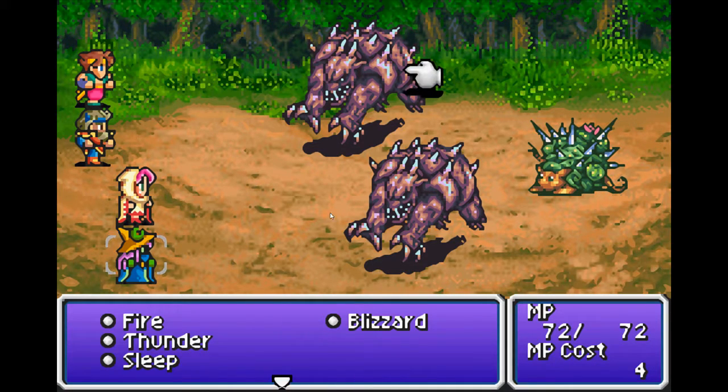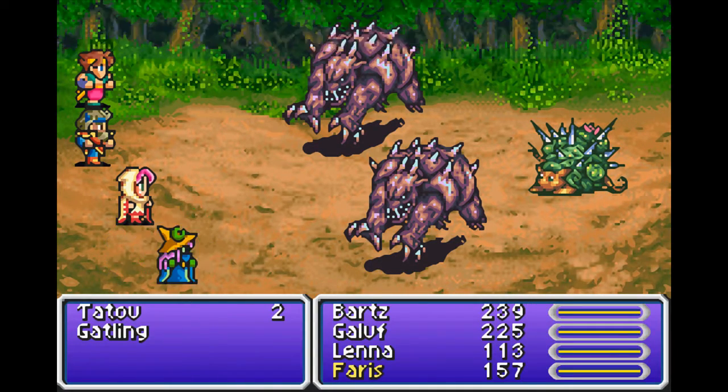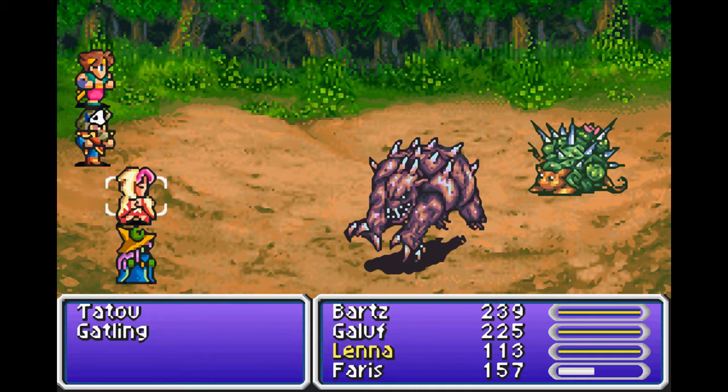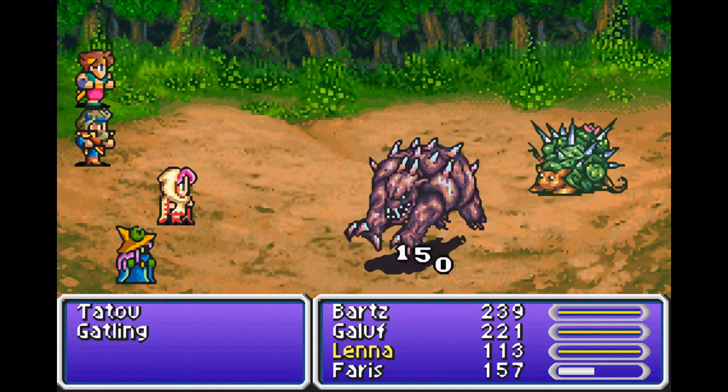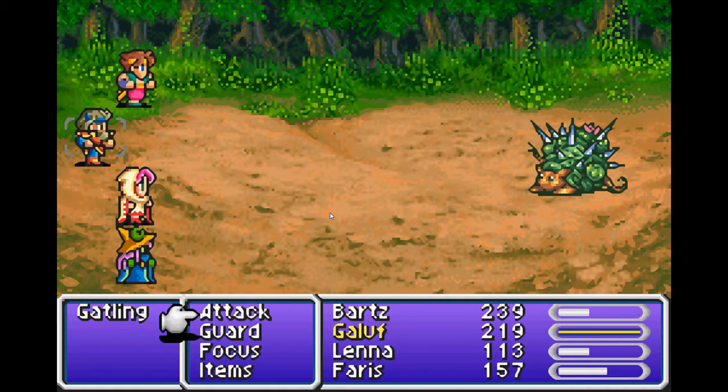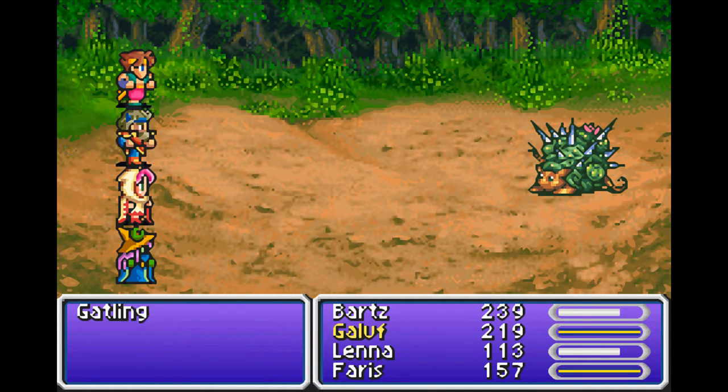These guys are kind of jerks, so we'll just use a little bit of magic on them. Early on, having the Black Magic really does speed things up a lot. I haven't tested it out yet, but remember — oh, you have to do it individually? I thought it worked for the whole team, like most of the Final Fantasy games.